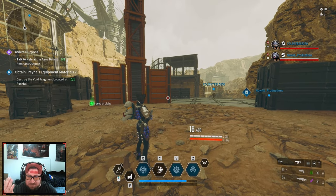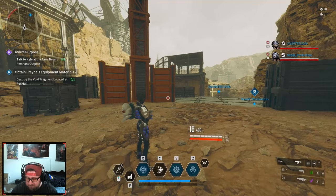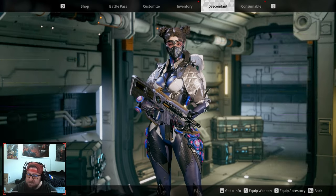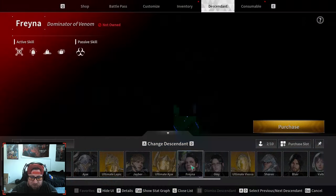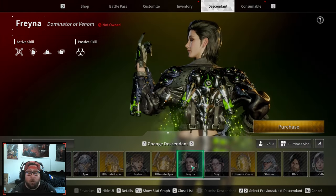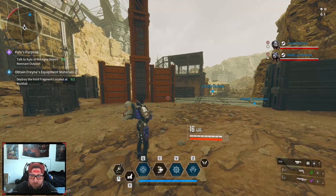Welcome back to the channel. Today I'm going to show you guys how to unlock Freyna, one of the descendants in the game. She's a fantastic, cool descendant — she's one you can get from doing some story quests. She's the poison character and she's also really really good against bosses.